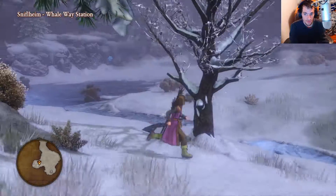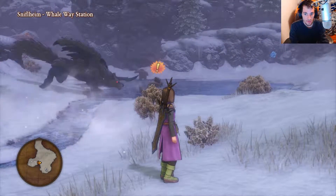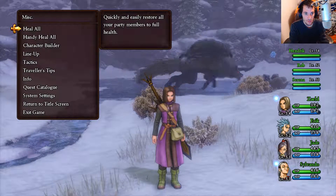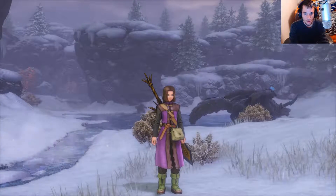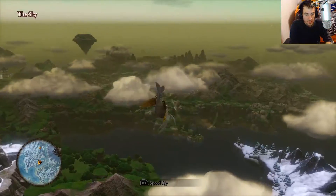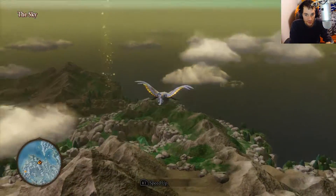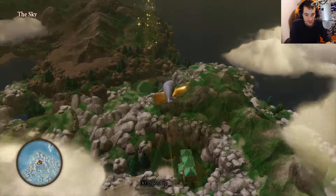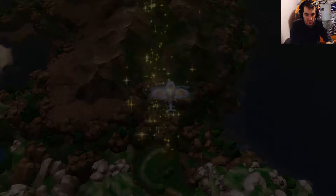I'm gonna have to look at that for sure. Alright, so that's everything here. Let's call upon the flying mount. Now we're gonna make our way south. This is Champ Sauvage Whale Station — let's land here and see what we have in store.